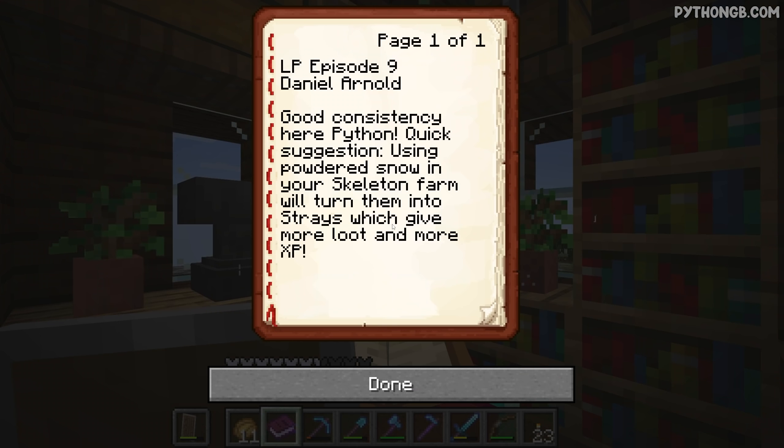To finish off, we have the comment of the day. Daniel Arnold says: 'Good consistency here, Python. Quick suggestion - using powdered snow in your skeleton farm will turn them into strays which give more loot and more XP.' Now, I have actually done a little bit of testing and it actually turns out they do not give more XP. The only reason a skeleton or a stray would give more XP is because they have some form of gear on - maybe an enchanted bow or some armor. But yeah, strays give exactly the same amount of XP as skeletons. However, they do give more loot, and that reason alone would be more than enough for me to go ahead and do exactly that.